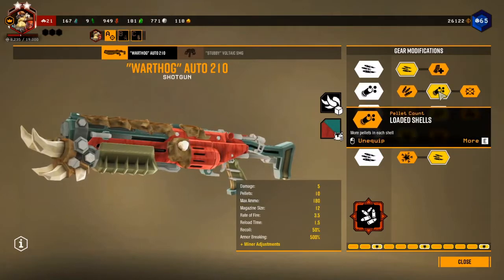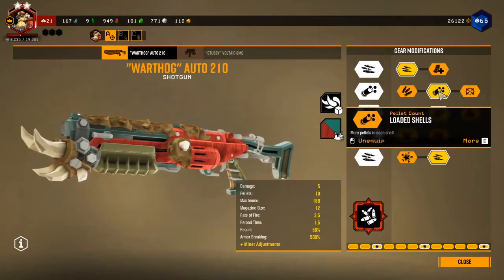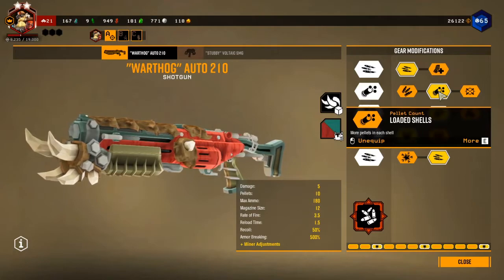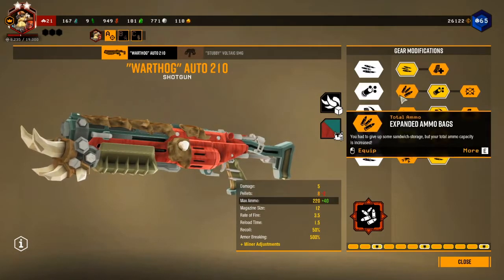The loaded shell gets us two extra pellets per shell — that's two more hits of five damage each, which is an extra 10 damage in total. So we get like 50 damage if you land all shots on target. We don't need to expand the ammo bags since we already have 180 ammo because of this overclock.